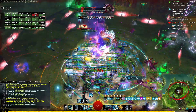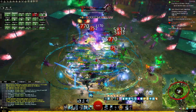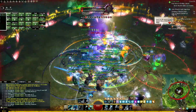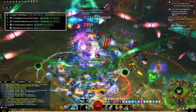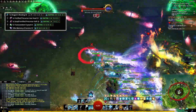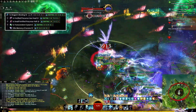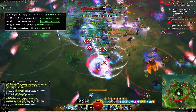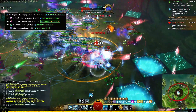Much like any legendary item, the generation 3 precursors will require 4 components each. I'm going to use Dragon's Rending, the Axe Precursor, as an example in this video. Every precursor will be slightly different, but the principles will remain the same. To craft the Axe Precursor, we'll need to come up with an Axe Head, Haft, Transcendent Crystal, and Memories of Aurine.